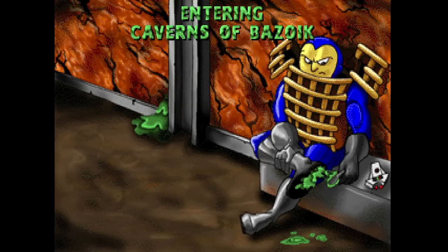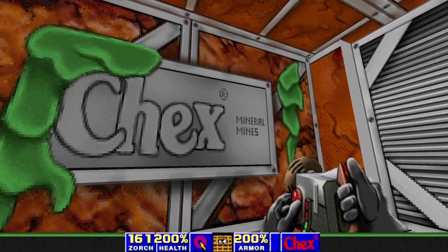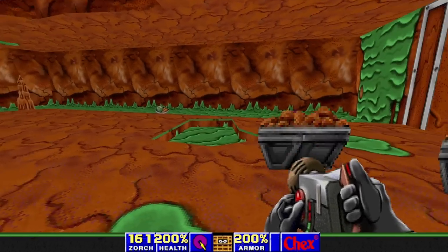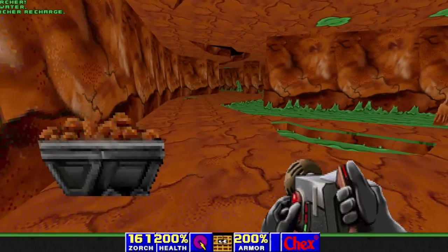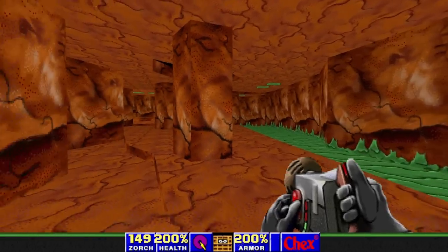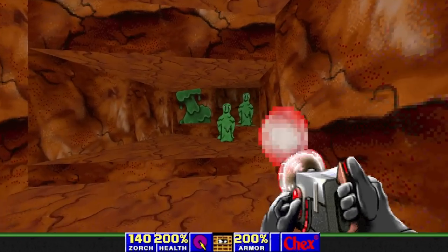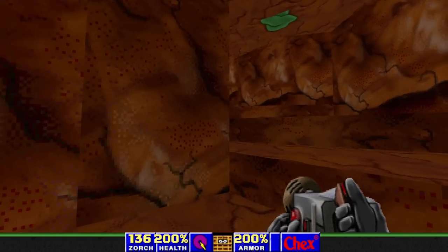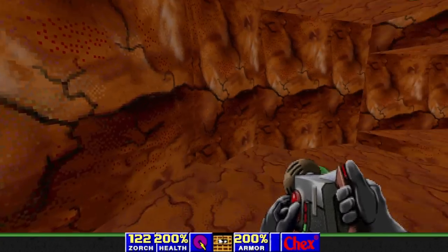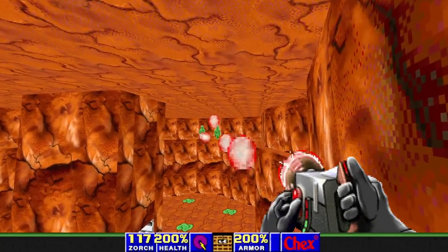Next up: the Caverns of Bozoic, which if I remember correctly is the final level of the game. This here is the Chex Mineral Mines. Apparently the Chex Company owns an entire mine system from which they mine minerals for the Chex. This game is perhaps the most comprehensive example of cereal lore ever in a video game, though I could be wrong. I do remember this level being a little confusing. There's lots of slime everywhere, but I do see the yellow key, so let's go ahead and get that.